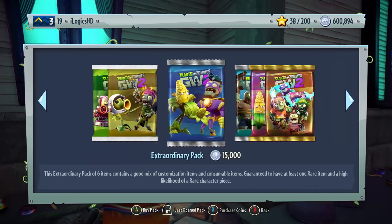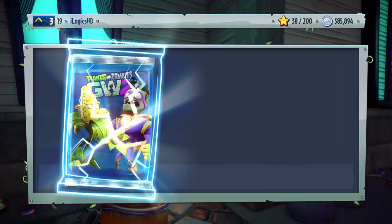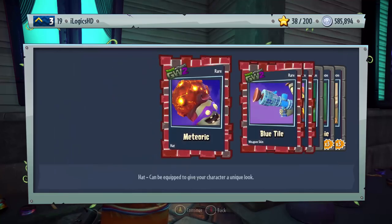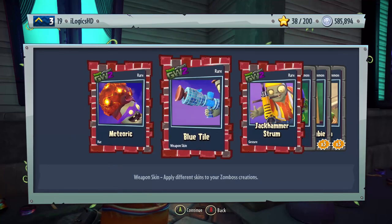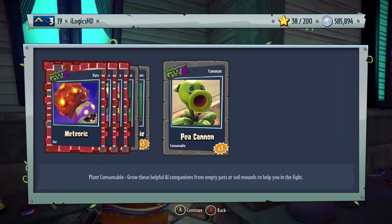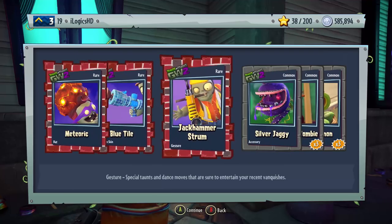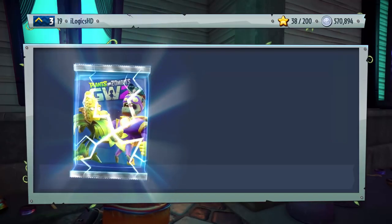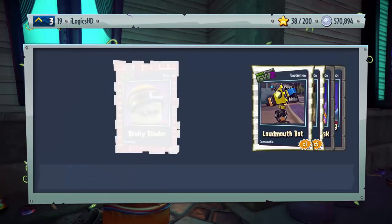For the next two packs I'm not going to commentate — let's see if that speeds up the video and maybe brings a Legendary. We got three Raiders: a hat, a weapon skin, a gesture, an accessory, a consumable, and a P-Cannon. Next pack: two Raiders, two Uncommons, two Commons. Maybe doing it quickly will trick the game into giving us a Legendary.